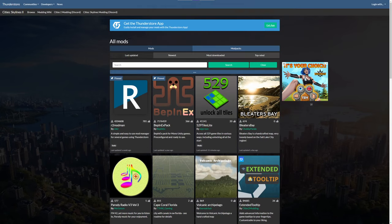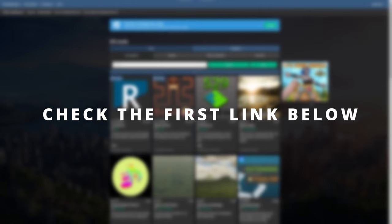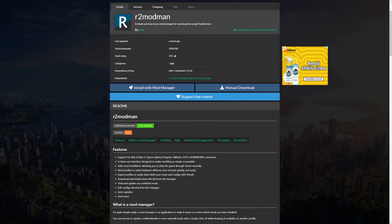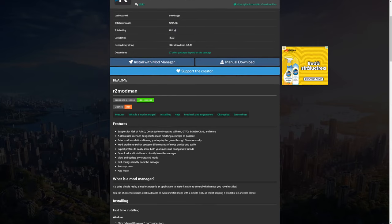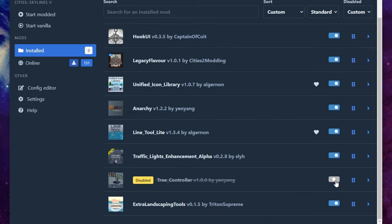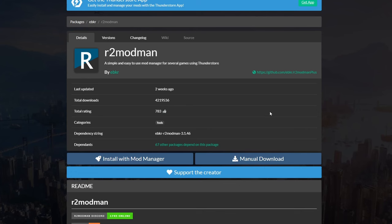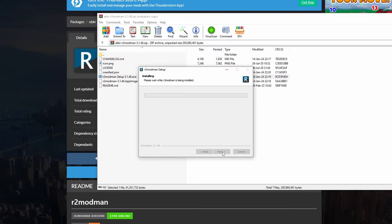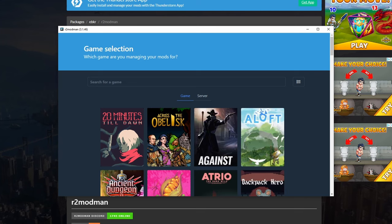First things first, you need to go to thunderstore.io — link is in the description. Mods can be installed in two ways. One is via a mod called R2ModMan, which is actually an app — basically your handy mod manager. From this app you can install, uninstall, update, enable or disable various mods and more. To install it, it's really straightforward: just hit manual download, open the archive, run the installer, follow the steps in the installation window, and when it's done, open the application.